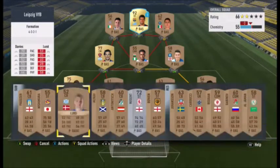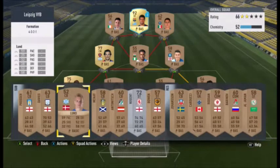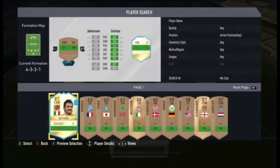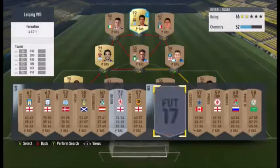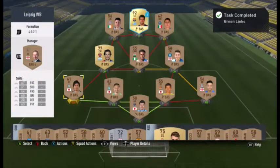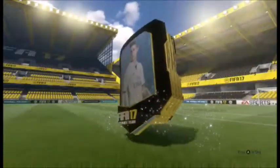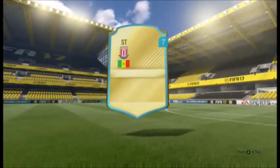I'm trying to get three green links into one player and it comes out successful as you can see. With this channel I want to not only upload Road to Glory content — I'll try to start uploading more than just this series. I have my main account but I don't have that many coins on it.